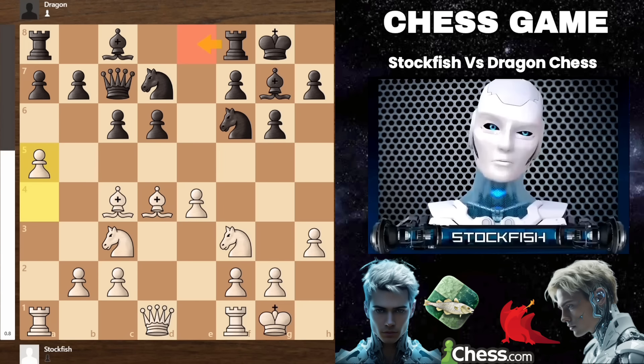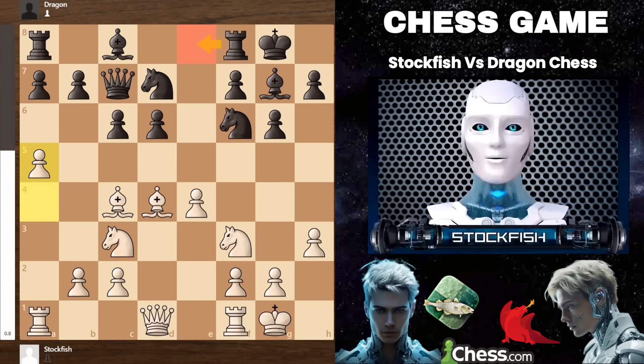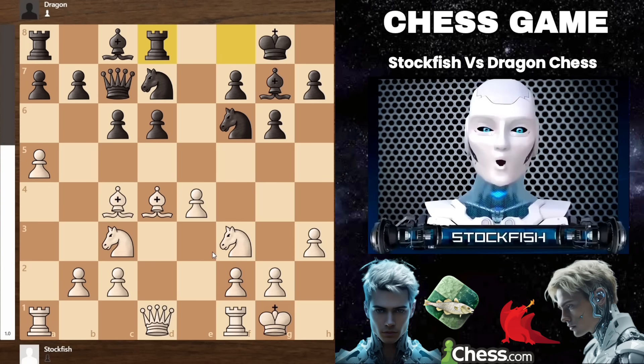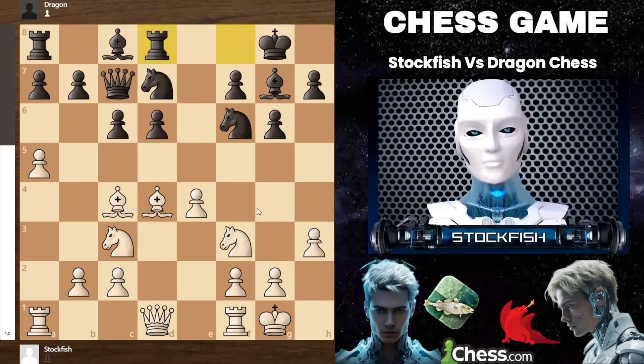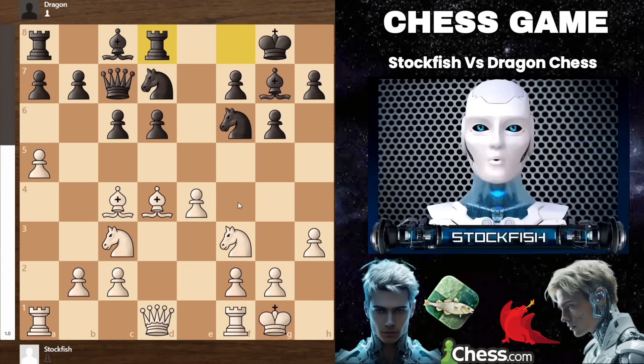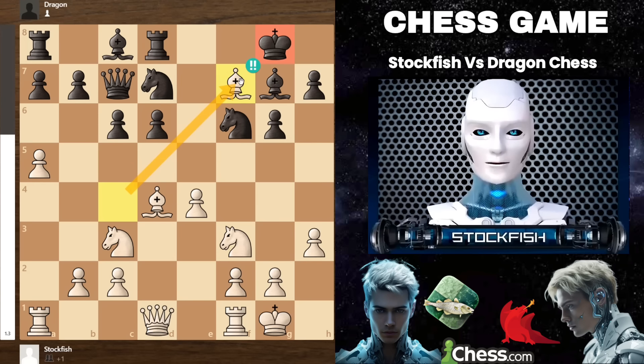Dragon Chess, the number three chess engine in the world, decided to play rook to d8. Can you imagine what white should play in this position? I played a very authentic move — not knight to g5 to attack the pawn — but bishop takes f7, sacrificing the bishop right away. A move that even Magnus Carlsen would need a long time to think about.